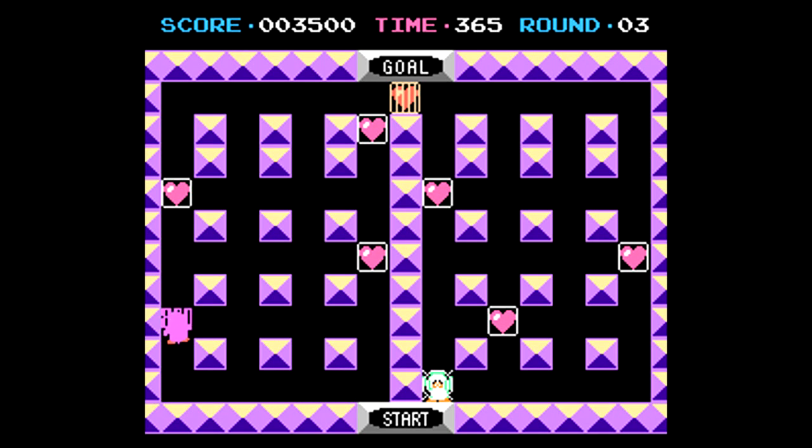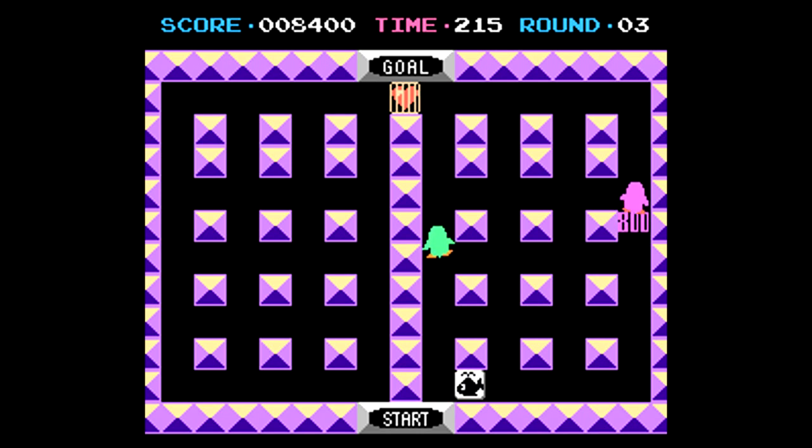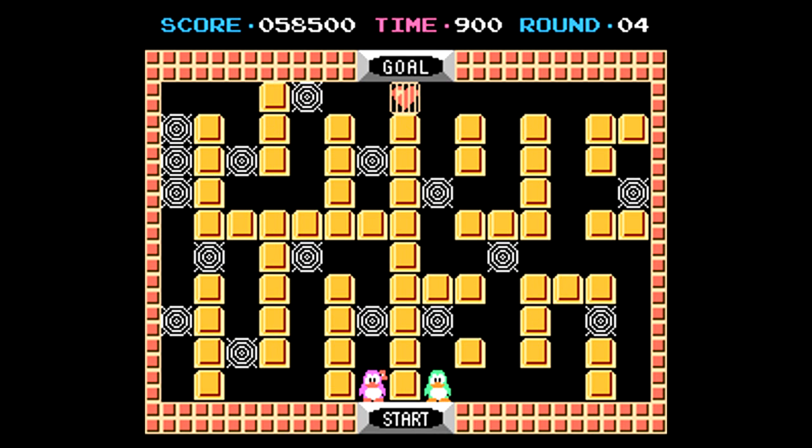Every couple of rounds, you'll do a bonus level where you must collect a certain number of hearts. Your partner penguin will be stuck in a web, and just like the regular levels of the game, if you ever get caught in a web, your partner can free you. But if both penguins are stuck in a web, that's when you lose a life — or if one of them runs into various enemies such as the flames or the spiders.